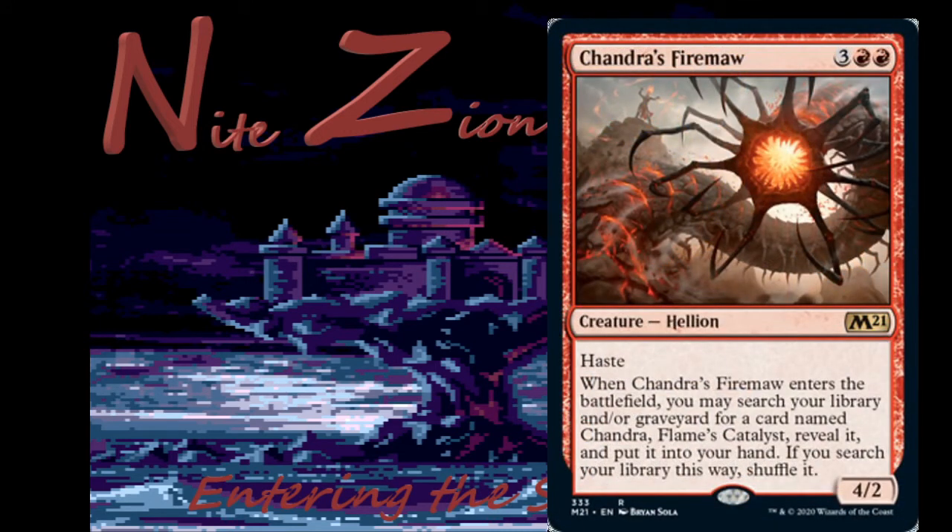Chandra's Fire Maw is also from the planeswalker box — three colorless two red, rare Hellion with haste. When it enters the battlefield you may search your library and/or graveyard for Chandra Flame Catalyst, reveal it, and put it into your hand. Don't play this card — it's bad, and it's not in limited so don't worry about it.